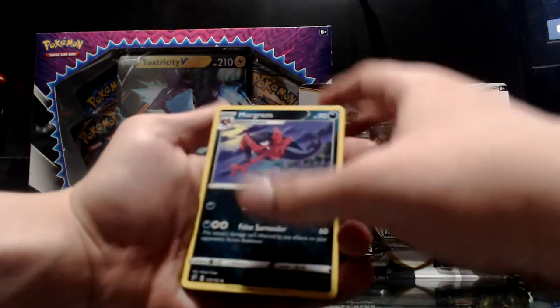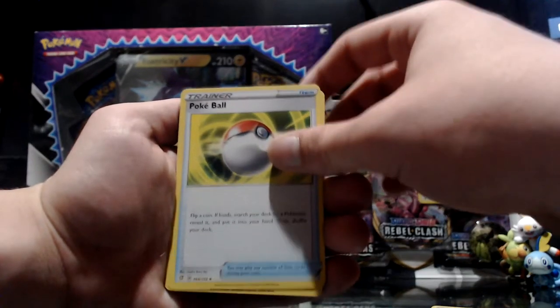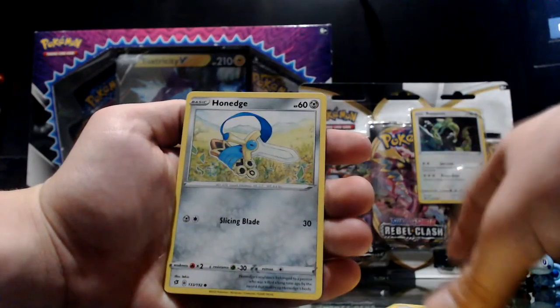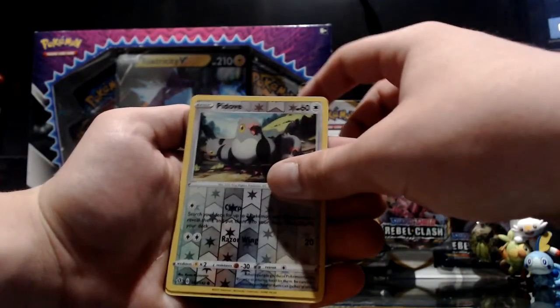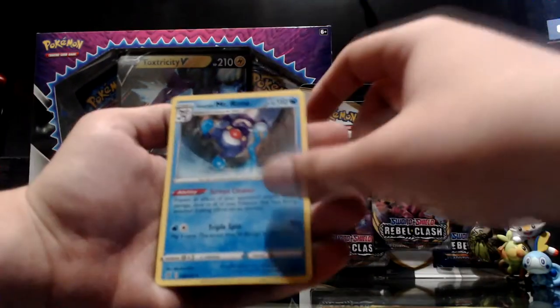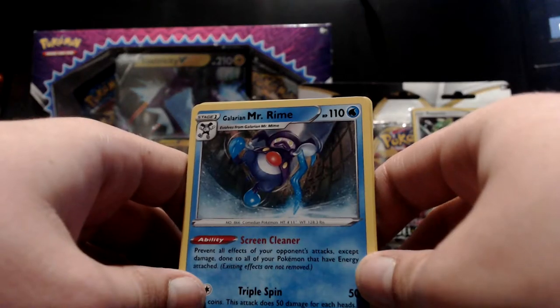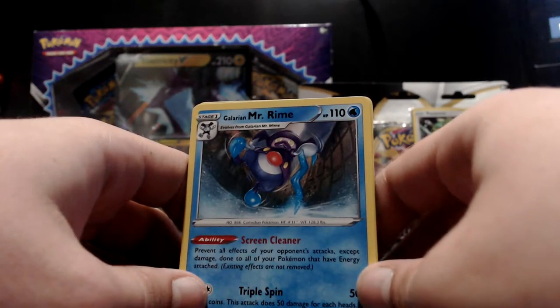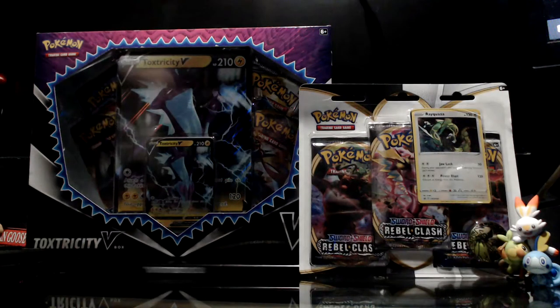Let's go on to the seventh pack. First off we got Morgrem followed by a Metang and then a Pokeball item card, Helioptile, Honedge, Litwick, Galarian Corsola, Binacle, reverse holo Pidove, and then we got a Galarian Mr. Rime. Not the best, but a Galarian Mr. Rime — nice. Before Mr. Rime was a professional Pokemon he tried to be a SoundCloud rapper, that's why he got the 'Rhyme' part in his name.